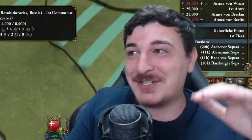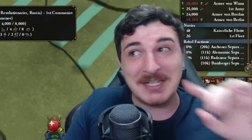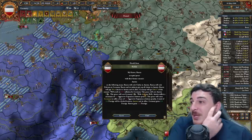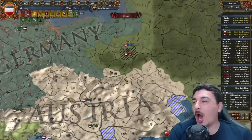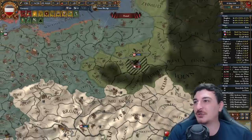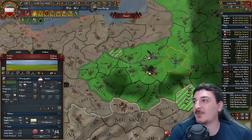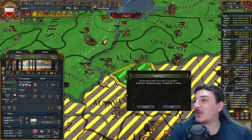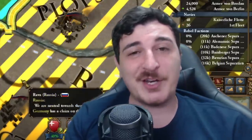Does this mean these guys are going to switch over to the Soviet Union? Russia peaced out, and Austria took provinces but didn't give me anything. Wait — they gave me Dobrin. Okay, I count that as a win.